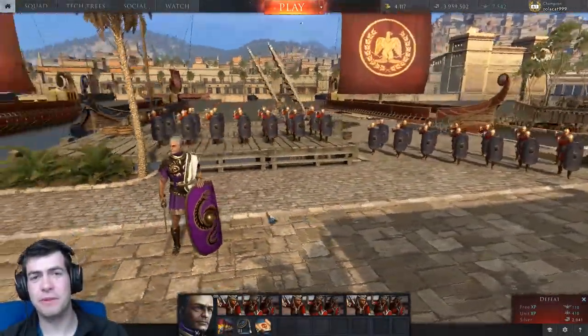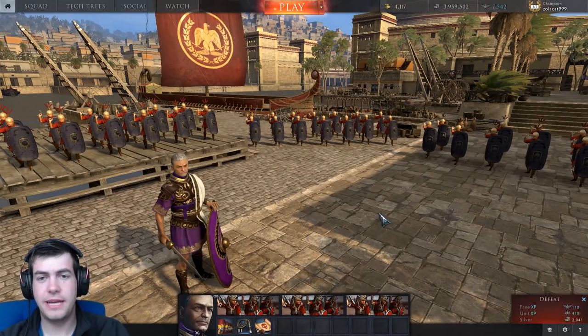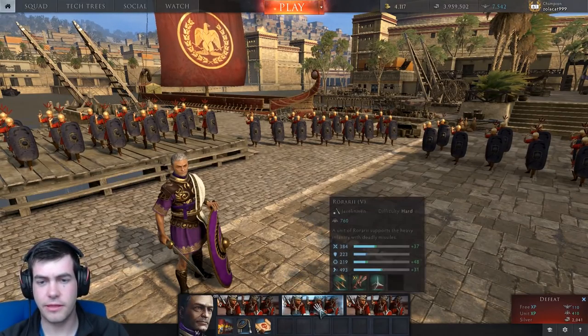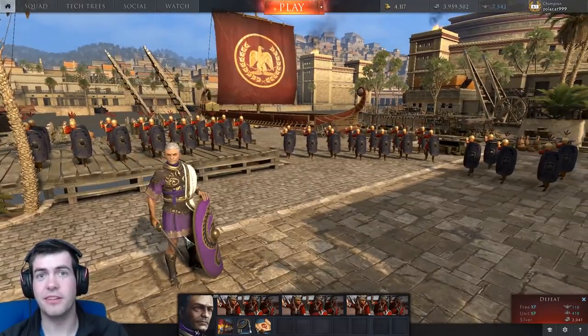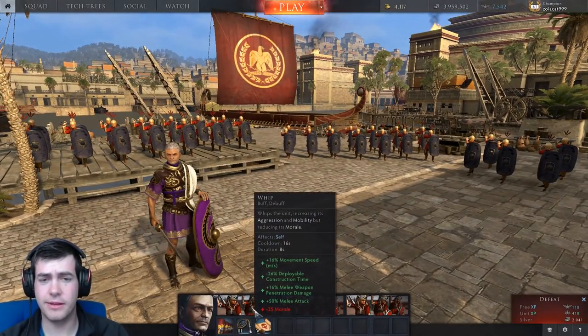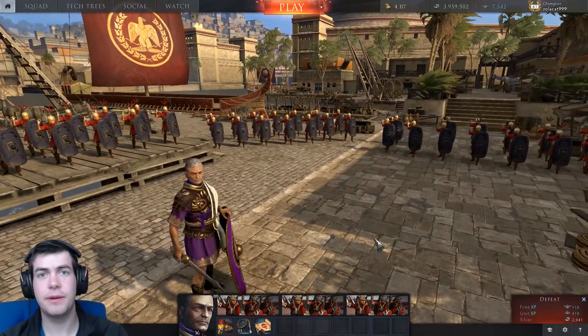Hi guys, what's going on and welcome back to another episode of Total War Arena. We're just going to be having a bit of a play with some tier 5 Roman javelins. I particularly enjoy playing them with Sulla - the mobility you get from Whip seems to work really well. Just a bit of casual gameplay, so let's hop into a battle and see how we get on.